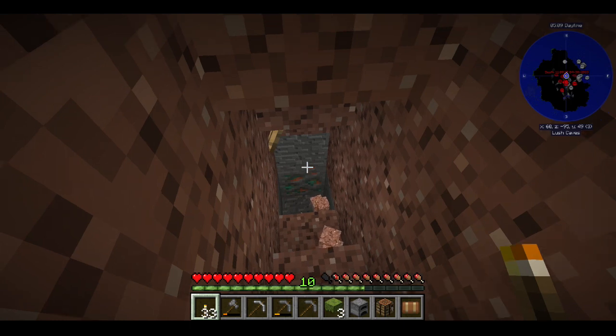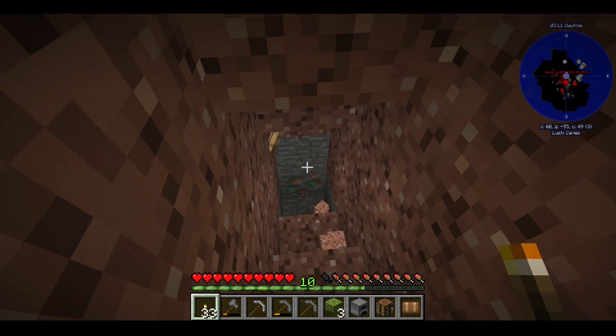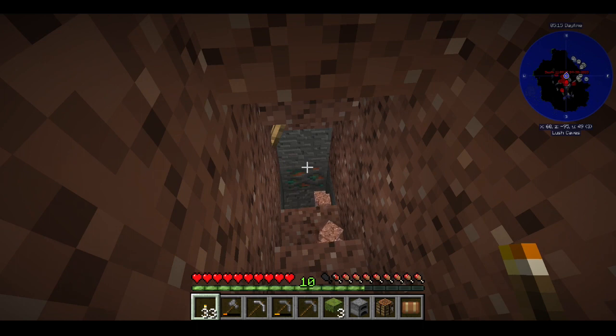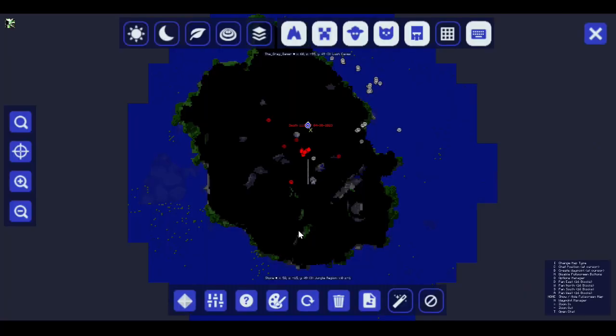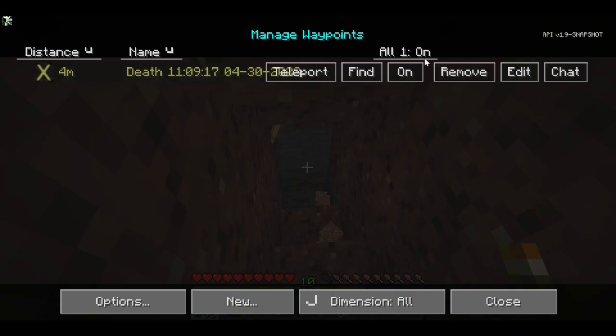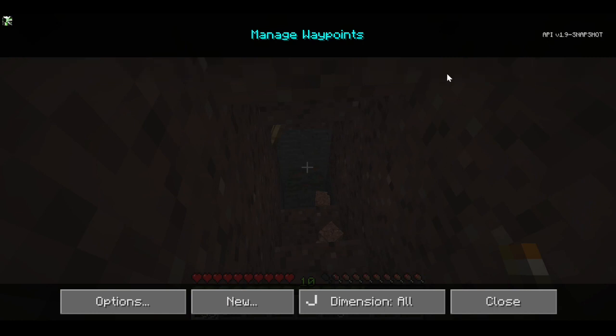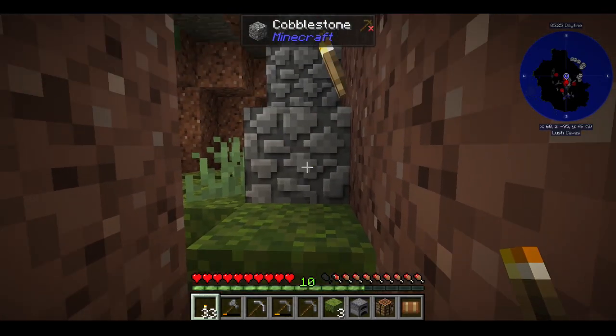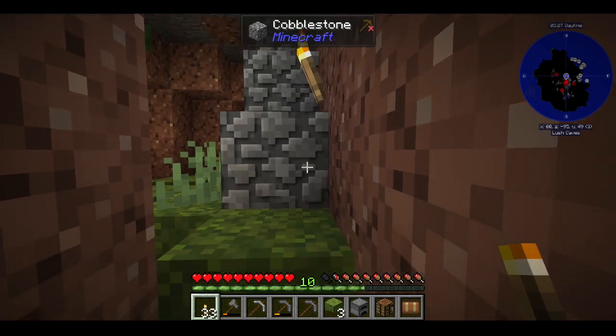We got one block of moss left, a glowberry, some flowering azalea, and some regular azalea. Thank you guys for stopping by and checking me out — do appreciate it very much and we will see you again tomorrow. Clear that death point — and no, we didn't make a waypoint up there, so we need to do that. Back up top, green — thank you.